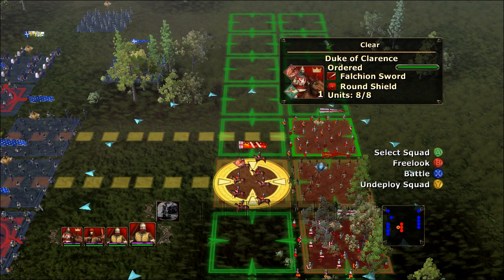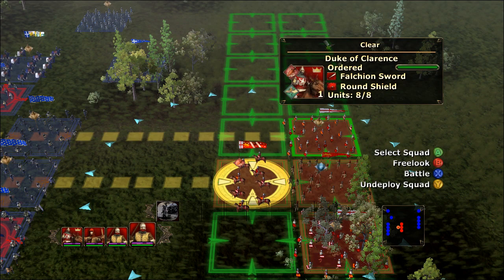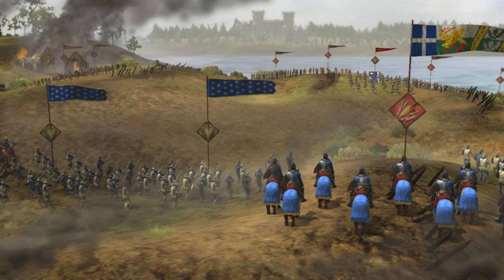There's a real strength and weakness to every type of equipment you give. Spearmen are very good against cavalry, but they're generally very poor against infantry. Archers are good against slow moving targets — they can hurt cavalry very badly, but they tend to not get very many shots off before they hit them.